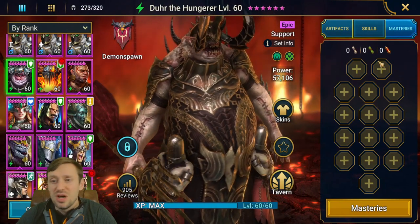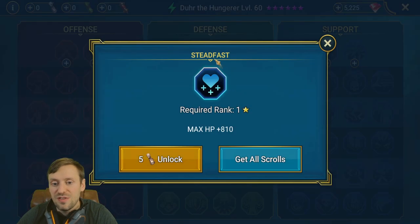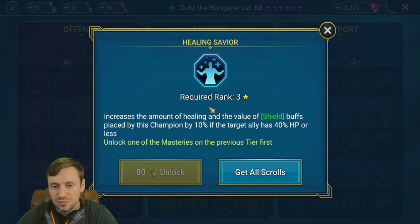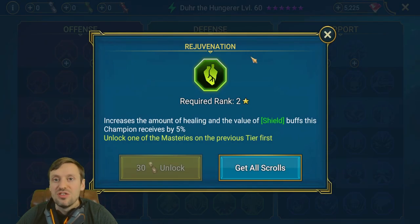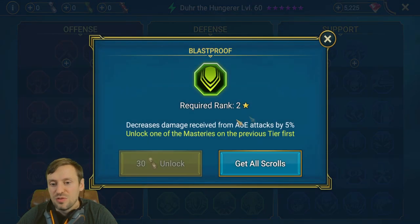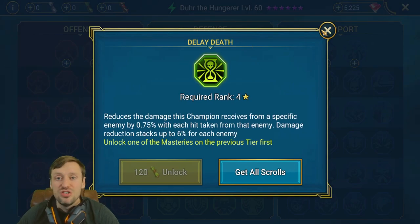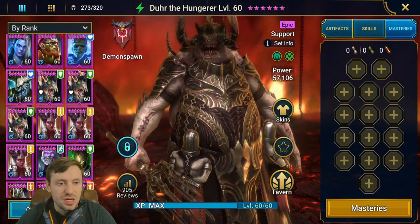Dur actually has no masteries currently. The most important ones to take would be: Steadfast for more HP, Lay on Hands for better healing, Healing Savior so if HP drops below 40% they get 10% more healing, Rejuvenation for more healing output, Last Rites to reduce area damage by 5%, and Delay on Death to reduce damage received from the boss.